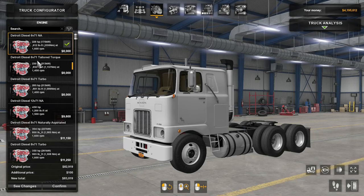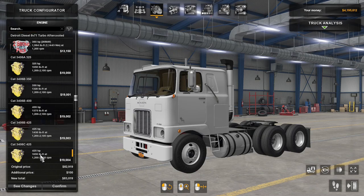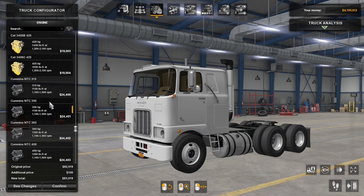Engines — these are all unique to this mod. You have Detroit Diesels, a bunch of those, different horsepowers. And then you have some Caterpillar engines: 3406A, B, and C. And then you have some Cummins engines — NTC from 315 all the way up to a 475 horse Cummins. And then there is one additional Detroit down here, which I believe sounds differently.